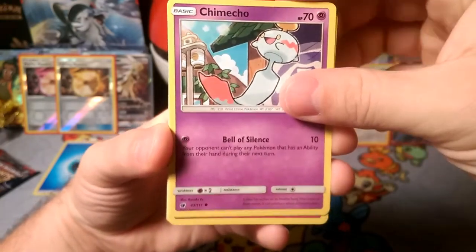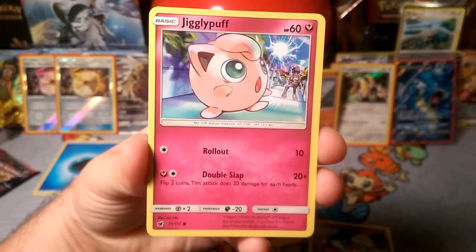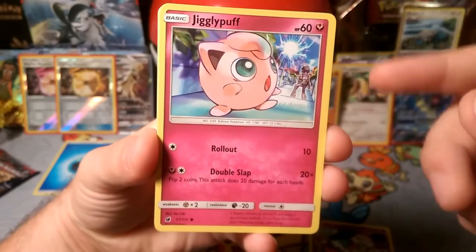We got Jigglypuff — Double Slap does a coin flip and does 20 damage times each heads, and Roll Out too. Too bad Roll Out doesn't continually increase. Also has Hypnosis.